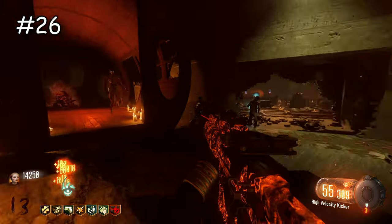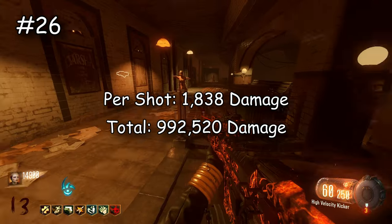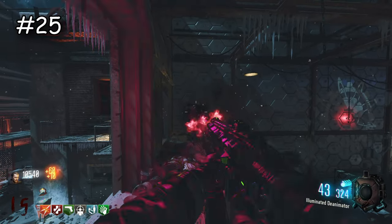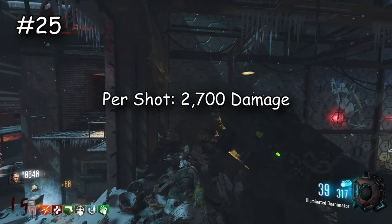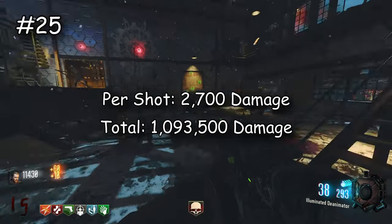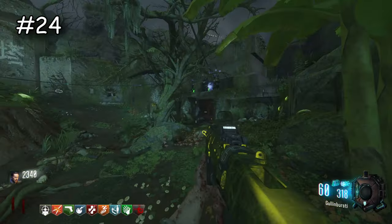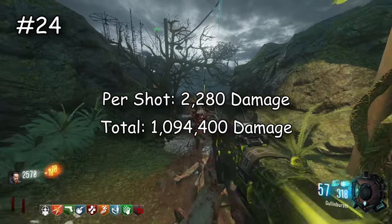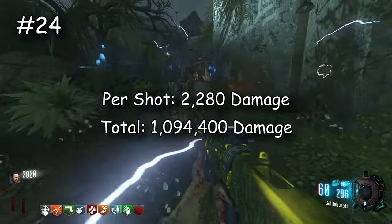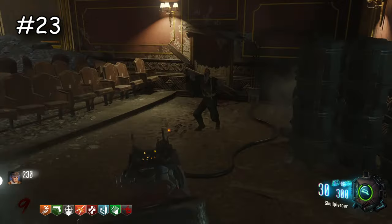The HVK — I know people say they use it on The Giant and it gets them to round 30 easily, but numbers don't lie: the HVK does 1,838 damage per shot and 992,520 damage total. Now the ICR is surprisingly the first weapon to break a million damage — it does 2,700 damage per shot and 1,093,500 total. Then the Razorback does 2,280 damage per shot and 1,094,400 damage total — literally only 900 damage more than the ICR. If you put the ICR higher in terms of usefulness I get it, but by numbers this is where the Razorback goes.